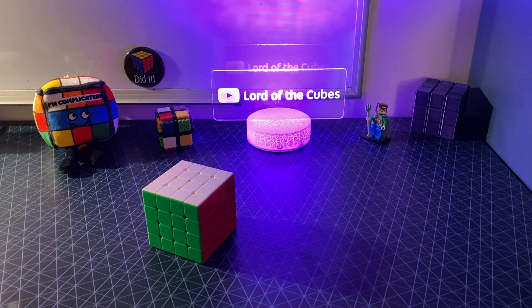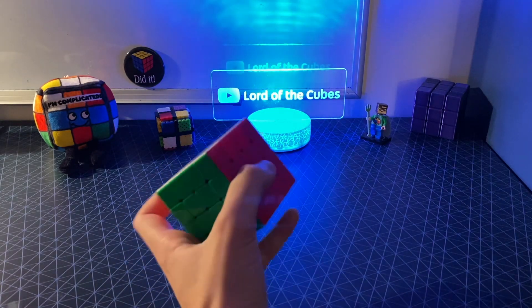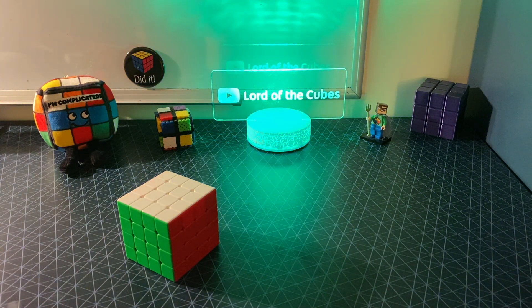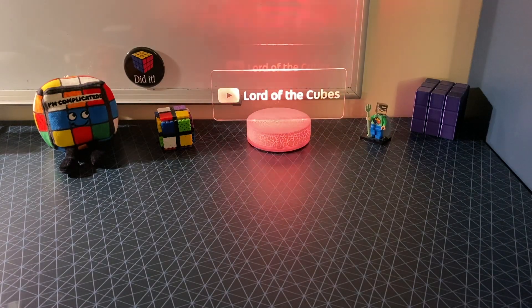A couple weeks ago, for my 200 puzzles video, I unboxed the YJ Mini 4x4 and it is faster than my main. This is my main, it's an Aosu, but I had no real need for a tiny 4x4 that I wouldn't really be comfortable speed solving, so naturally I irreversibly changed it. What's up guys, it's Lord of the Cubes, and this video is about my second ever puzzle design.